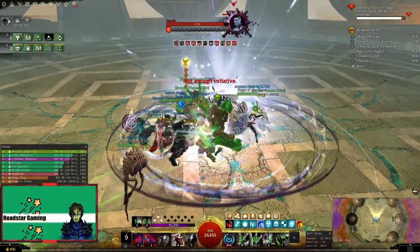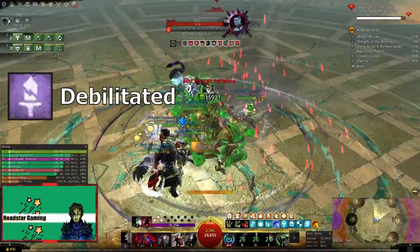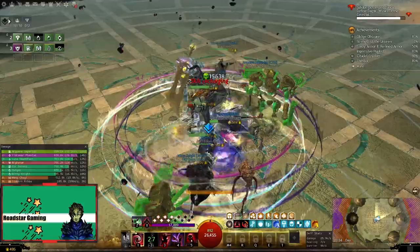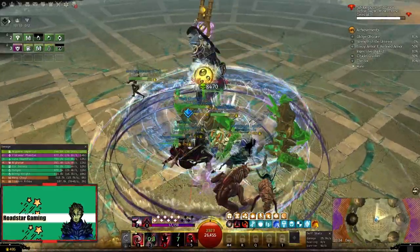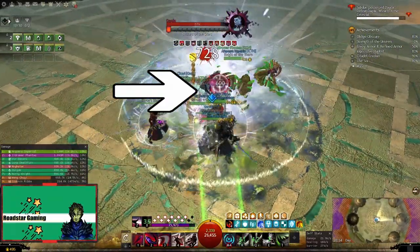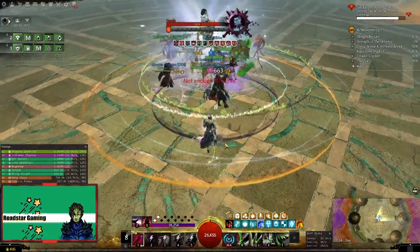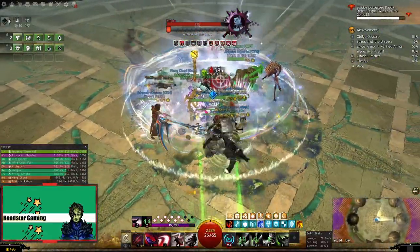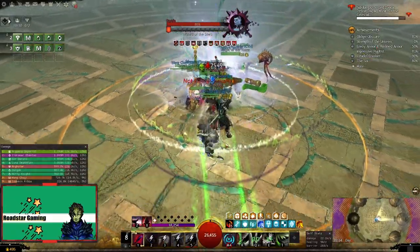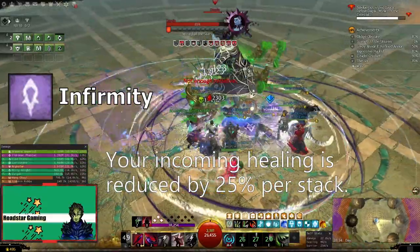This attack also applies another debuff called Debilitated. If it hits you, you should not be worried, as it is something the DPS roles should be worried about. After her health drops to 85%, she will start using an attack that will target one player who needs to move back from the group, and not dance left and right so other players can stack in front. As I have observed, not everyone does this, which will hit the squad hard and apply a debuff called Infirmity, that will reduce the healing by 25% per stack.